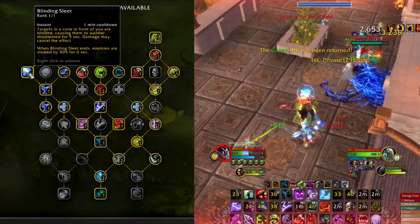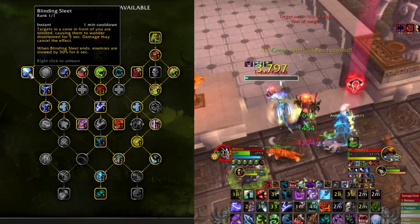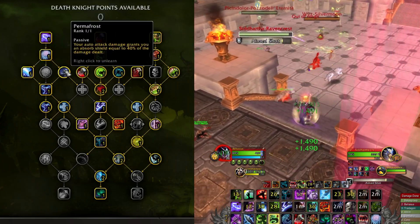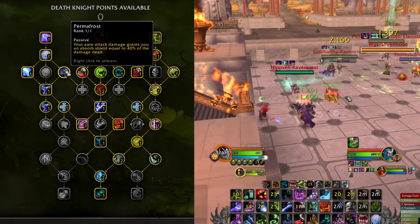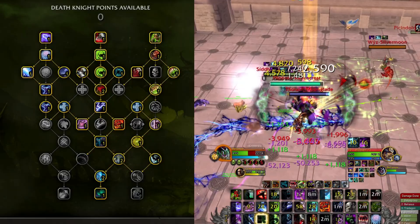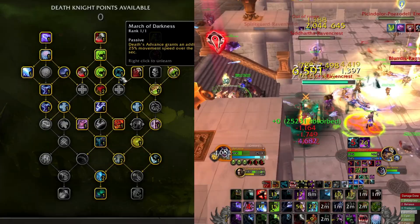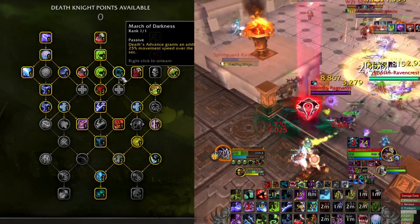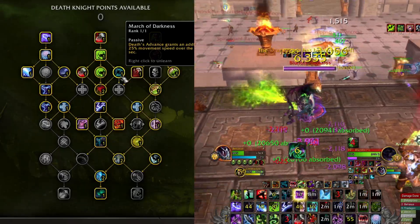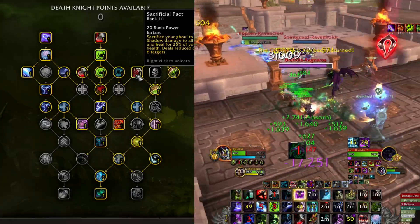Blinding Sleet actually has a damage threshold the target has to take for it to break, so it's nice for setting up kills and keeping the target steady for a couple of seconds. Permafrost adds a small barrier to our auto attacks, but it can add up over the course of a fight. Improved Death Strike gives more healing. March of Darkness is a very nice improvement for our mobility, especially since we'll be going for two stacks of our mobility skills.